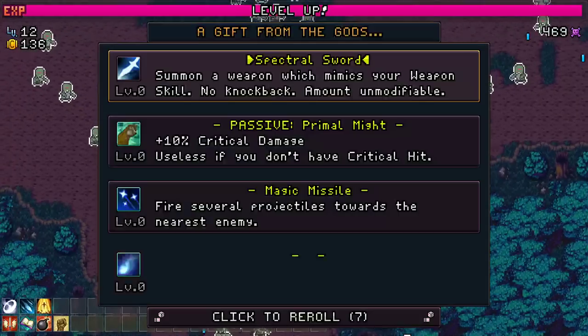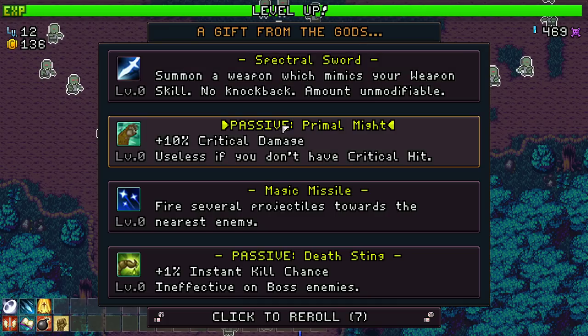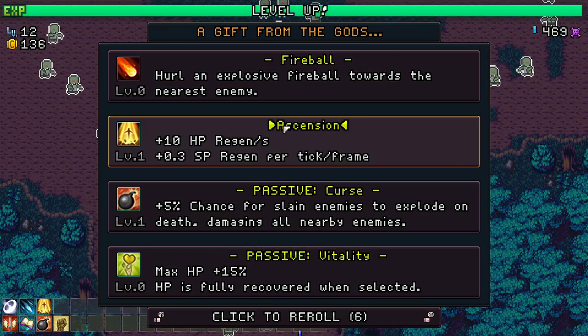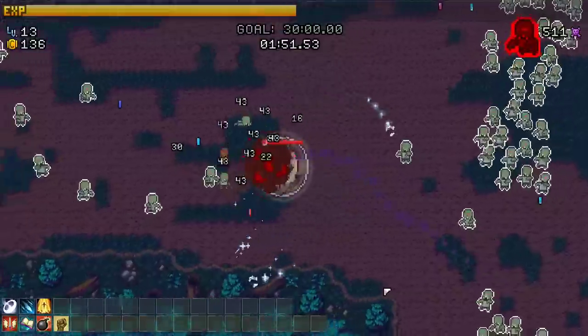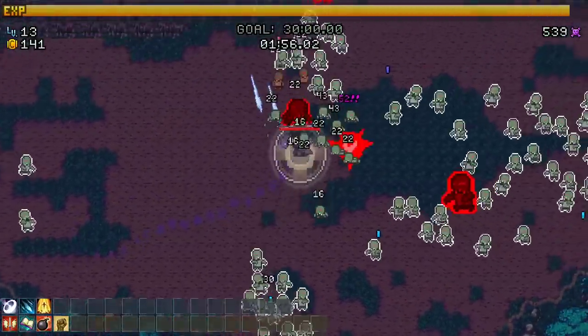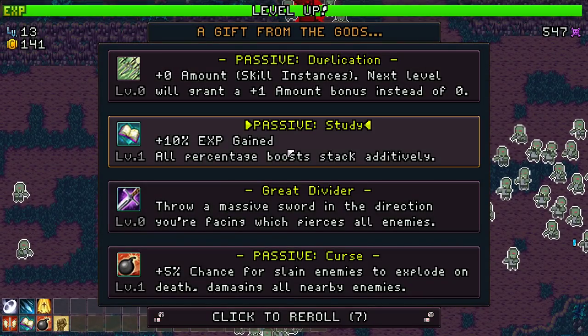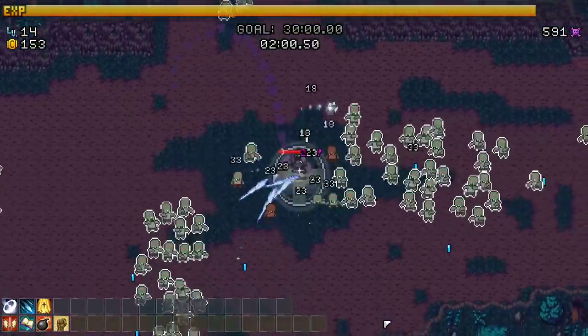Maybe more crit chance over crit damage. Ascension - get the second instance going for the nice health regeneration in case we take some damage. Just get bodied. Duplication - I feel like duplication wasn't very useful. Maybe I'll get the XP gain, I don't know if it is or not.